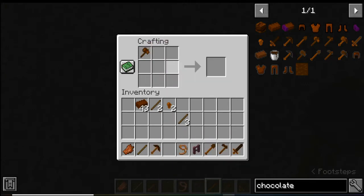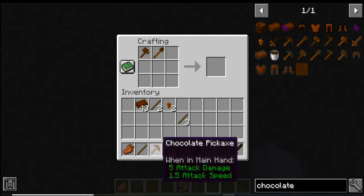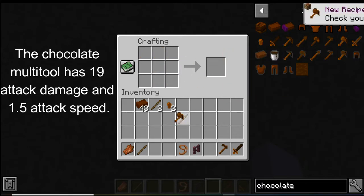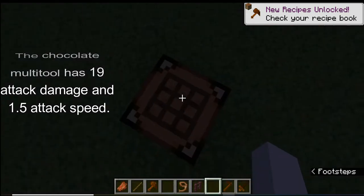The best part of this mod, in my opinion, is the chocolate multi-tool. The recipe for that is a chocolate axe, a chocolate shovel, and one chocolate pickaxe. Then you take the sticks and put them in the middle. And then you have your chocolate multi-tool, which has 19 attack damage.